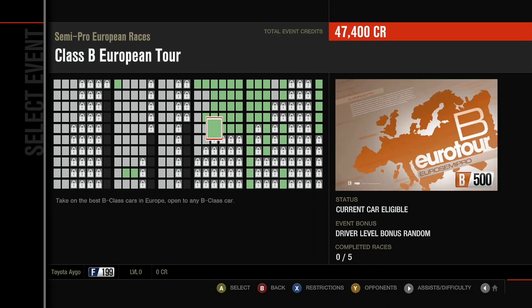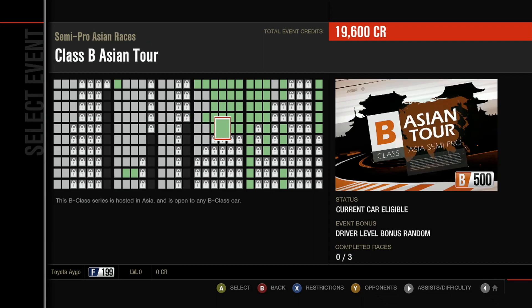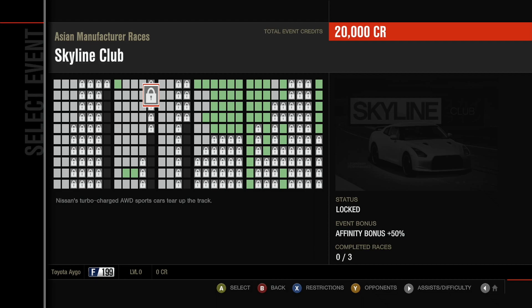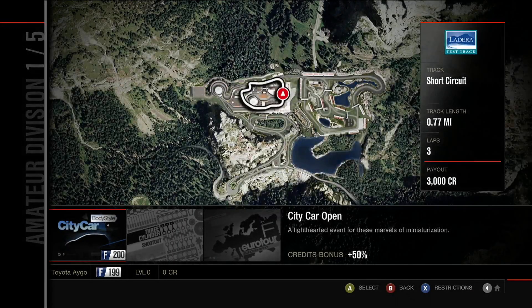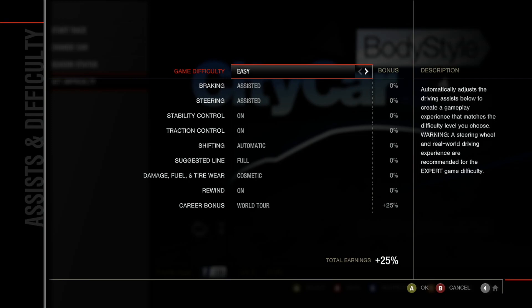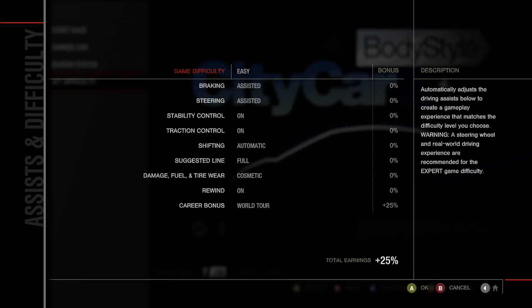Green means that vehicle is the one you're currently driving. Blue meant it was in your garage in the last game, but since I have no vehicles in my garage there's no blue. Gray means I don't have any vehicle that qualifies yet. And lock means I have to keep building up my experience points, which I'm assuming is going to be part of this game this time around. Let's go back to World Tour.